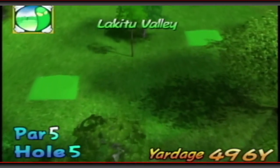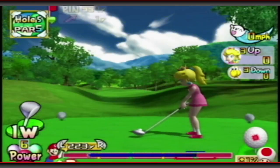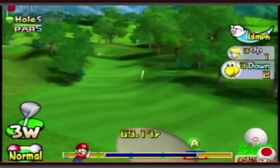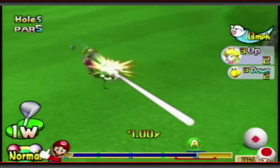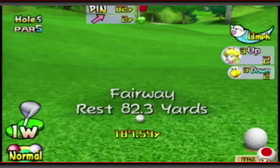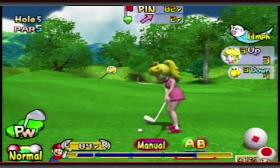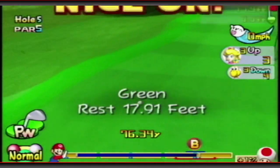Now going into hole 5 — we got a long par 5. We can power our way out over here. Didn't hit it perfect though, lost a power shot, but we still have 5 left. I think I was shooting driver off the deck here. What a shot — 287 yards. A little pitching wedge in here. We should be fine with that shot. Might be a little off — didn't hit it perfectly, unfortunately. Yeah, 17 feet out.